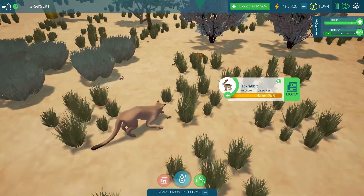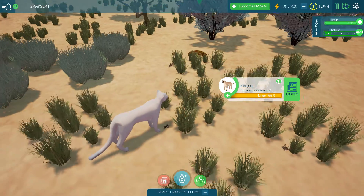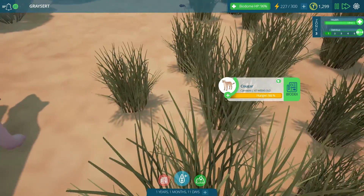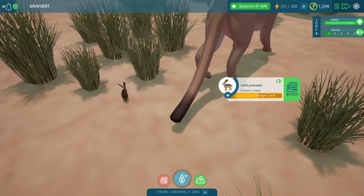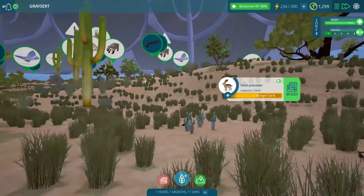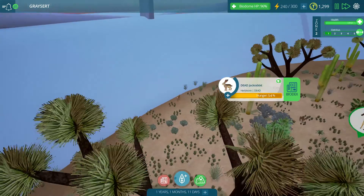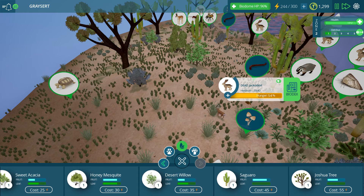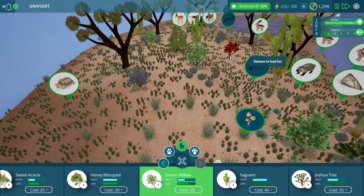Oh no, right to the ground. Oh, if you click a couple times on the cougar he really goes crazy. Oh, the little jackrabbit - jackrabbit, don't leave us! Well, thus is ecology I suppose. That cougar had to survive after all - he can't just sit there and starve to death.